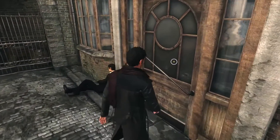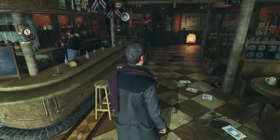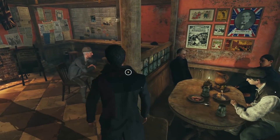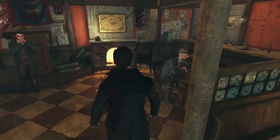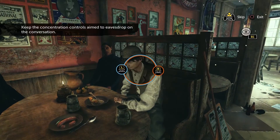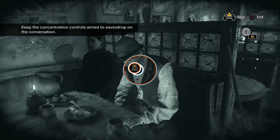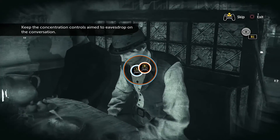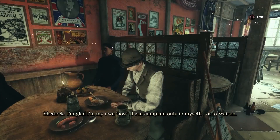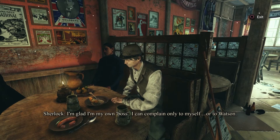Your investigation leads you to a pub in which a certain special job seems to be offered. With the new eavesdropping feature, Sherlock will have to gather enough information about the man offering this special job. Keep in mind that in the easiest difficulty setting, you can skip skill-based activities if you just want to enjoy the story.